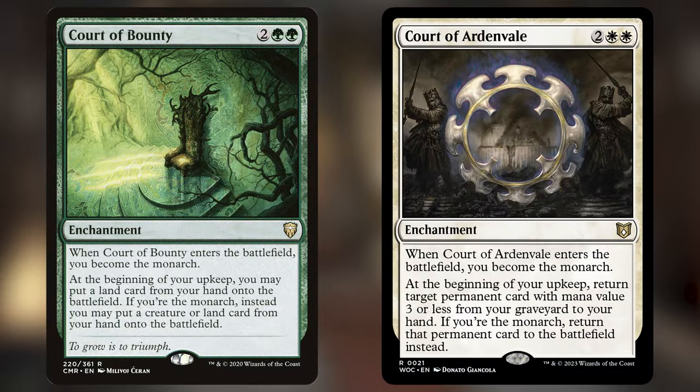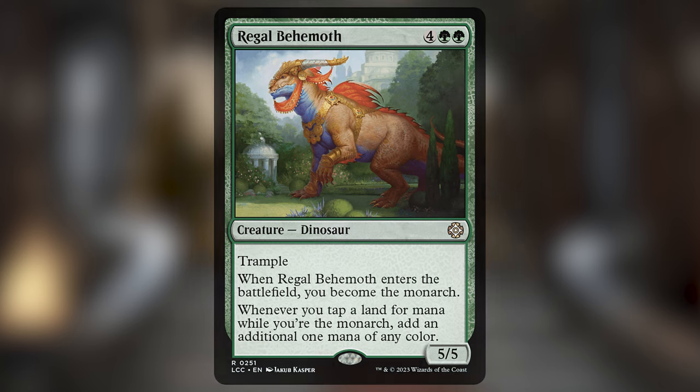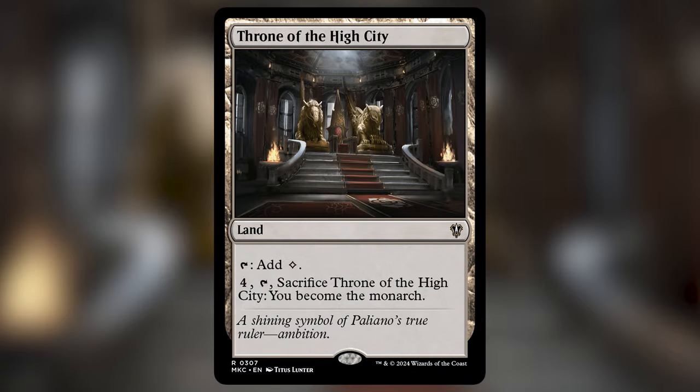We're down to the last three requirements: states of being rather than artifact tokens. The first is the monarch. We can get it but may struggle to keep it since opponents will attack us for the card advantage. It's best to hold off on getting the monarch until close to casting Wowzer. Court of Ardenveld and Court of Bounty are already good. Regal Behemoth doubles the effectiveness of our lands — expensive but powerful. Dawnglade Region protects our stuff with hexproof when we have the monarch. Throne of the High City is our land that grants the monarch.